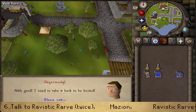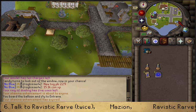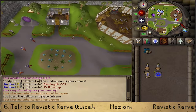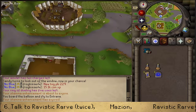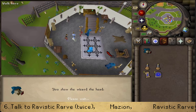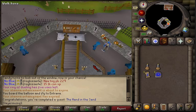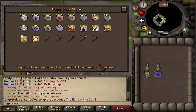Once you have this, we will need to make our way back to Rarv, the wizard inside or in front of the Magic Guild. Let's talk to him and select option 2 if need be. To complete your quest — congratulations! You've completed the Hand in the Sand quest. You are awarded with 1 quest point, 1000 Thieving XP, 9000 Crafting XP, the ability to buy pink dye from Betty to make pink capes, as well as access to the Magic Guild's rune store.